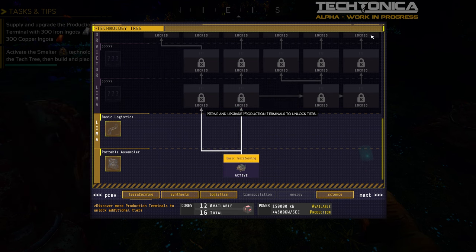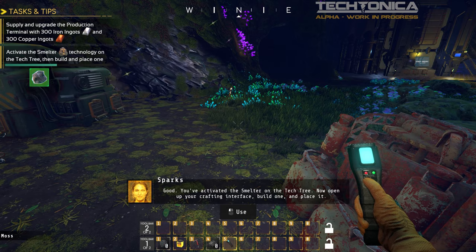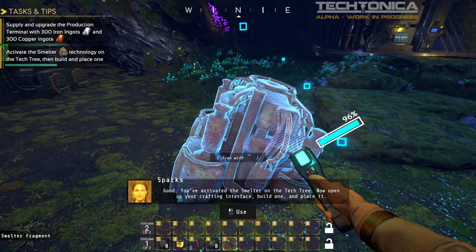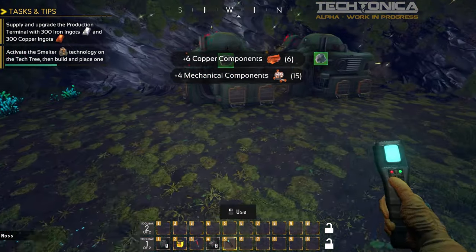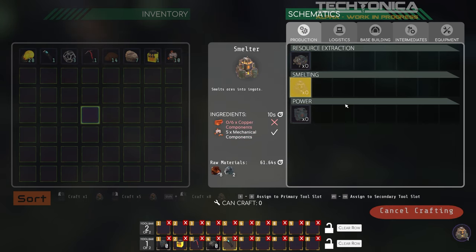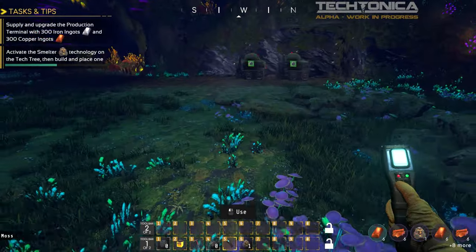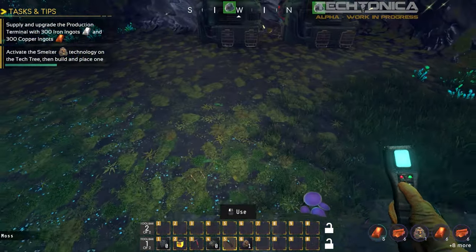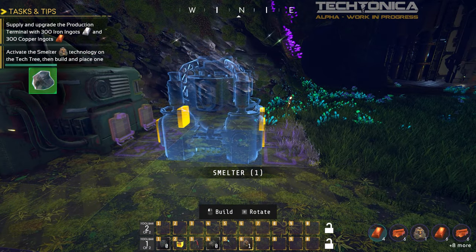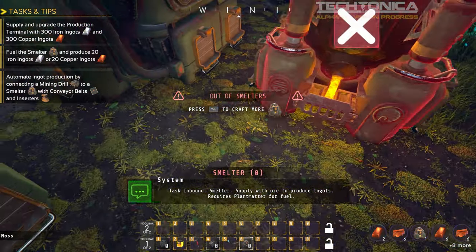We have inserters and long inserters. You've activated the smelter on the tech tree — now open up your crafting interface, build one, and place it. Now we can build a smelter — I guess it's because I don't have any resources, but we'll get some more. Now we have a smelter, building a few more. We have belts — let's just go ahead and see if we can connect them without having to belt it first.